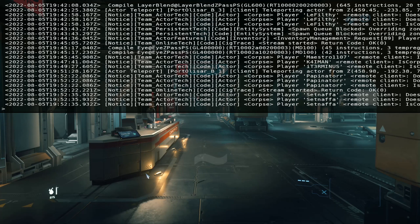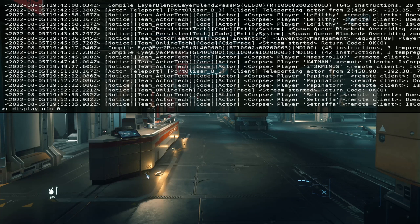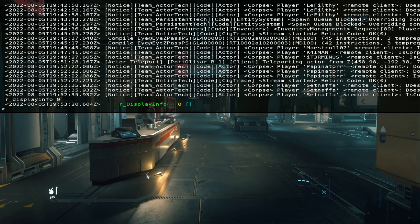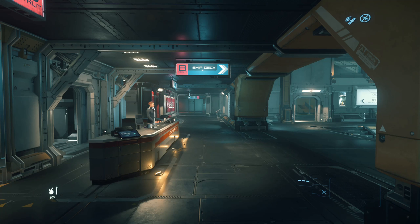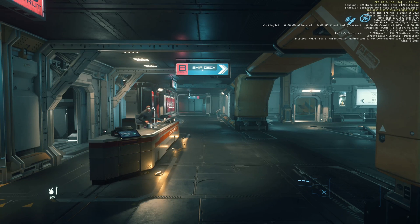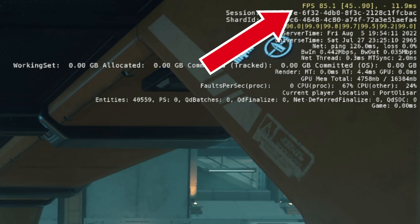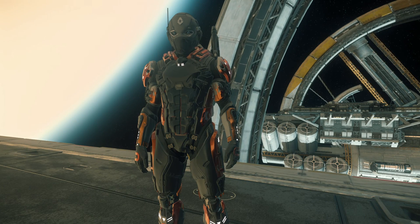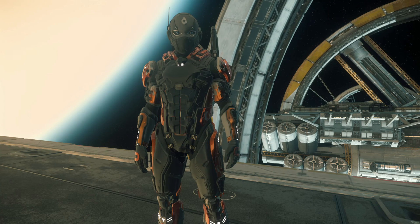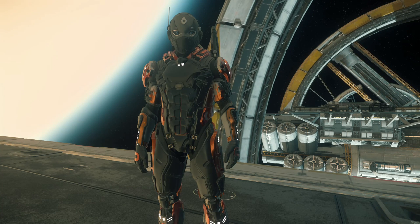To do this, we want to press the tilde key directly under the Escape key on the keyboard. Once we do, we will see a console screen show up. In Star Citizen we can actually change a few things. We're going to type in R_DisplayInfo 3. Once we've pressed Enter, in the upper right corner of our screen you'll see a bunch of info with the top line showing our frames per second. This is what we're looking to improve. Keep a mental note of how many frames a second you're getting on average — it's going to fluctuate a little bit, but you should be able to say something like, I'm getting anywhere from 20 to 30 frames a second.